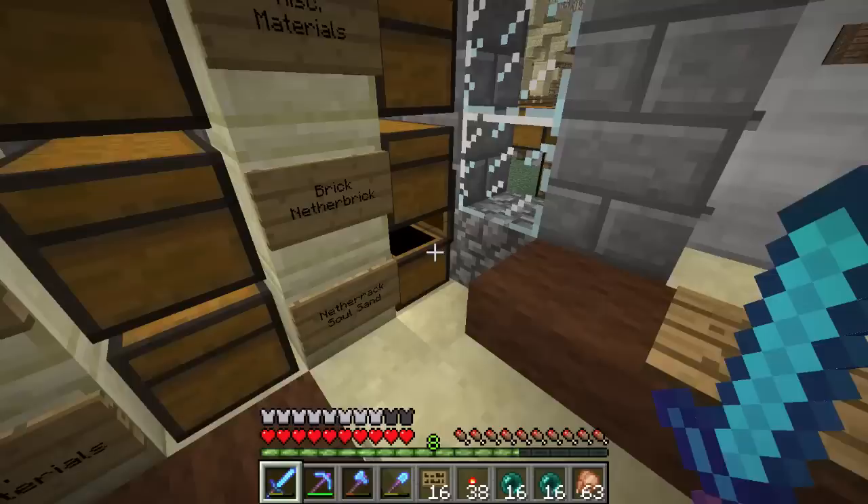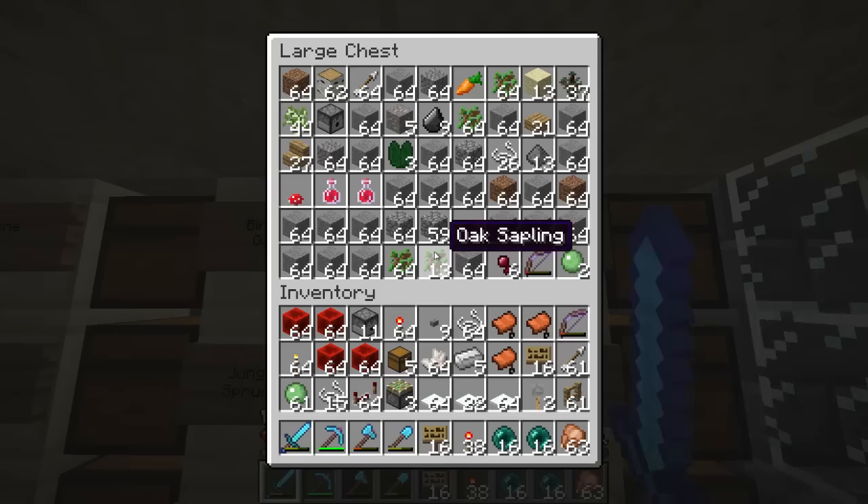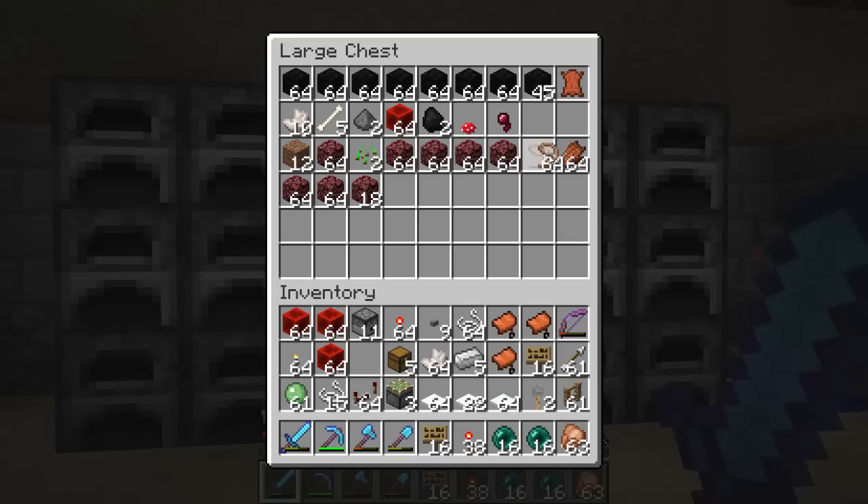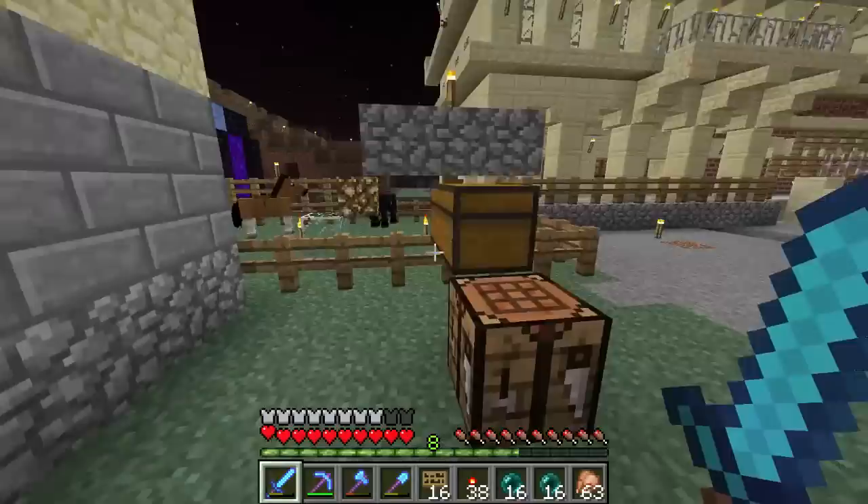I was looking for those leads. That's where we're headed and I got to get on the storage room too, clearly. Let me find those leads — I know where I put them, I put them in here. Got the coal blocks all made up. We don't need quite so much redstone. Let's head out.